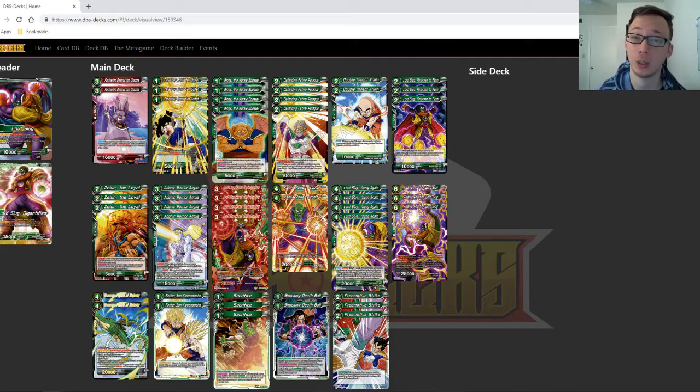Up next we have Double Impact Krillin. This card is really good — it's a two-drop, pretty cheap, and it can kill things with or without barrier. It's going to answer some cards that will really hurt this deck. I sided one this weekend and would bring it in. If someone has answers to your discard package you need more Krillins. If you play against a deck that doesn't have answers and you don't need Krillin, you can easily charge it, combo it, or discard it with your leader effect. That's why it's in the main.